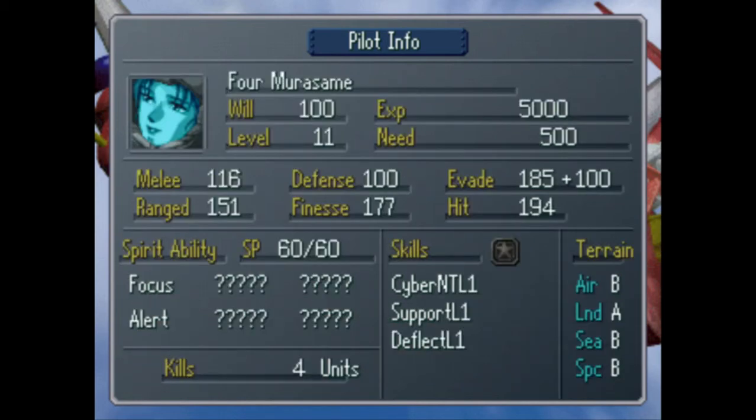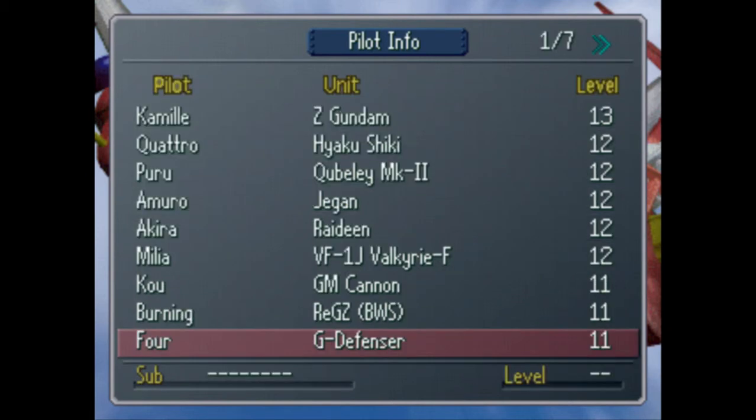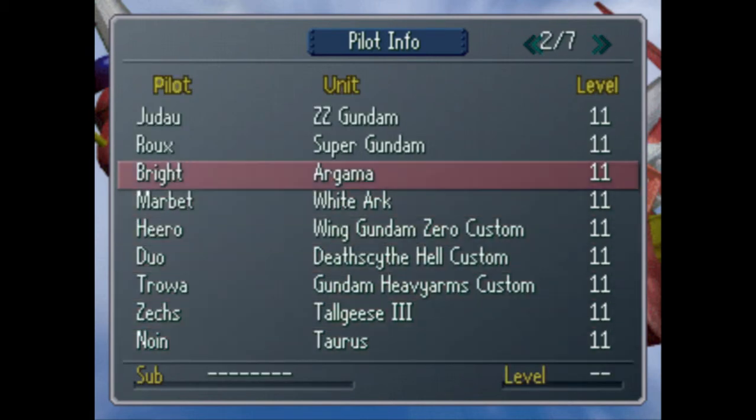Four — she's just okay in this one. She's not the monster that she was in three, that's for sure. But she does have Cyber Newtype and she can support, so that's neat. She's got focus and alert so she can dodge. But she sucks and she's not that great in air or space.